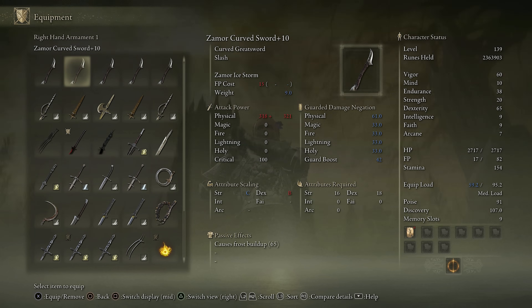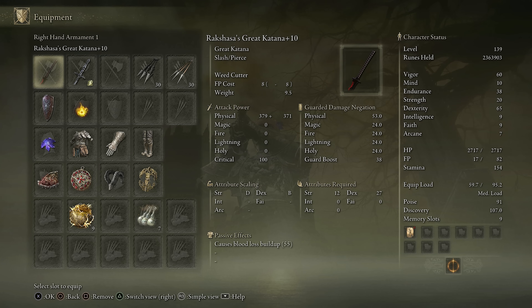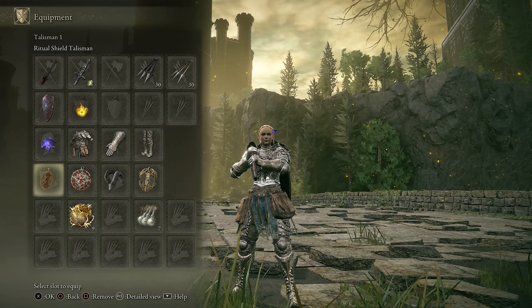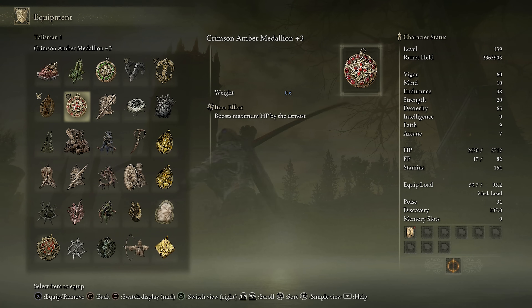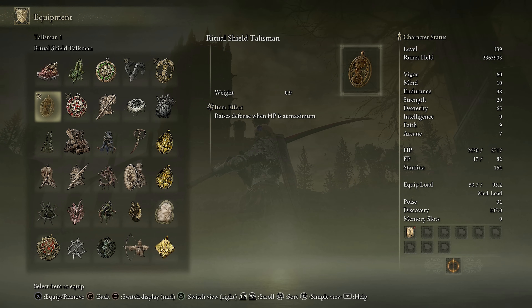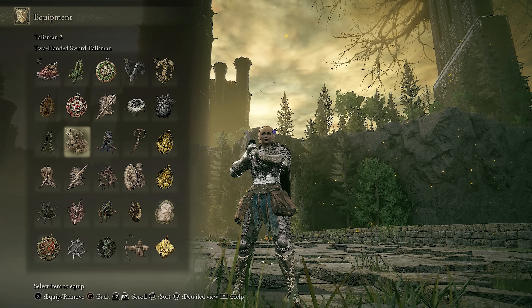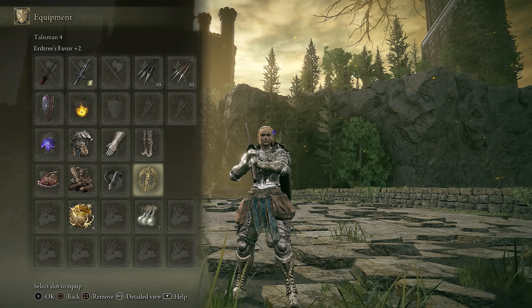As for the stats, I have my 65 dex. I have 20 strength because I like to have a great bow as a long range option - if you don't use that, you don't really need the 20 strength. The rest is allocated between health and endurance. I really do like having a lot of health. This is my usual starting talisman setup for invasions. I have the high defense from the Ritual Shield Talisman and the extra HP, and then when I take some damage, I swap those both off. Usually Shard of Alexander and the Two-Handed Sword Talisman are my favorites. The Bulgoat Talisman and the Urtree Favorite Plus 2 are kind of my staples - I keep these on most of my builds.